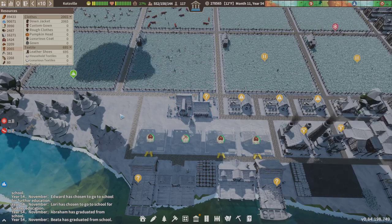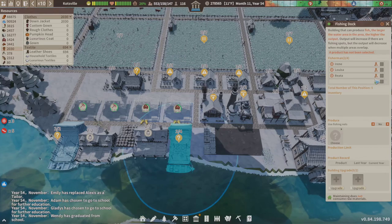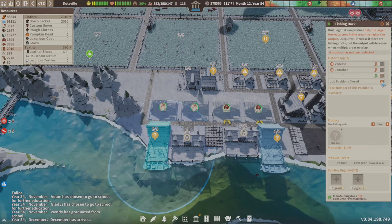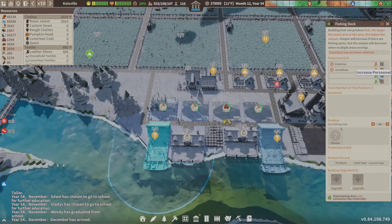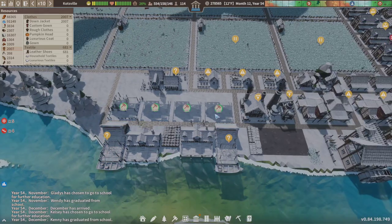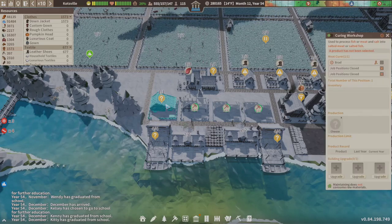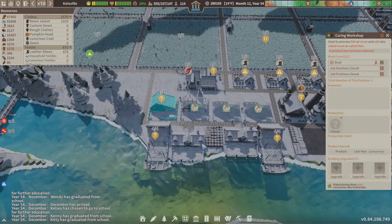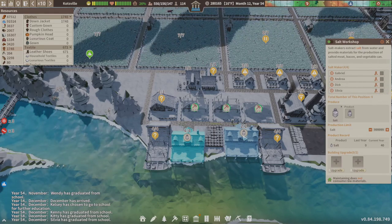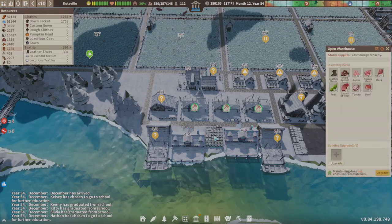We're going to go ahead and tack four people on here — four people on this one. We're gonna bring in more food. Soon as these are built we're gonna go into simple food. Let's get our salt maxed out as well. What's this have in it?